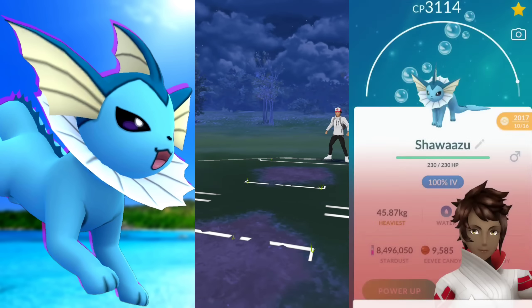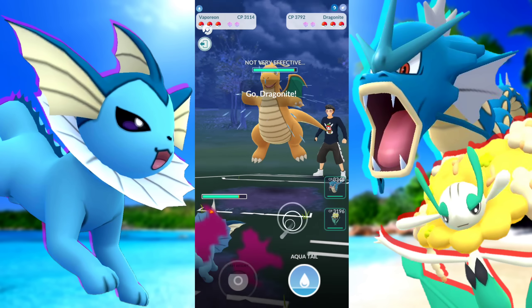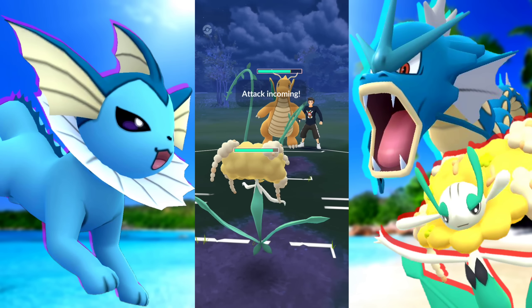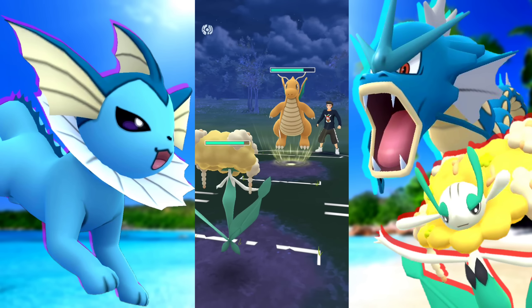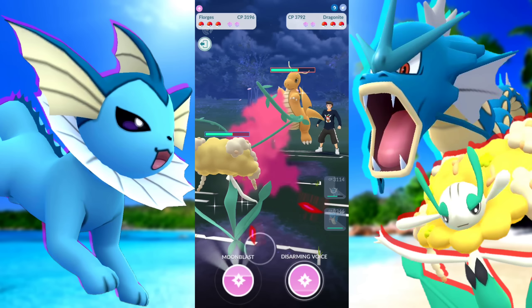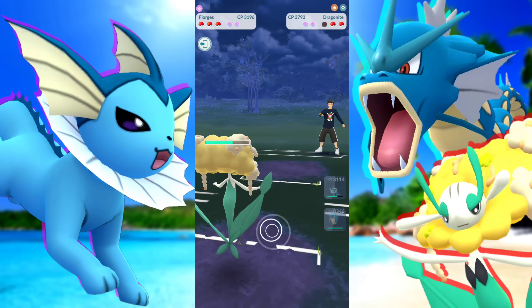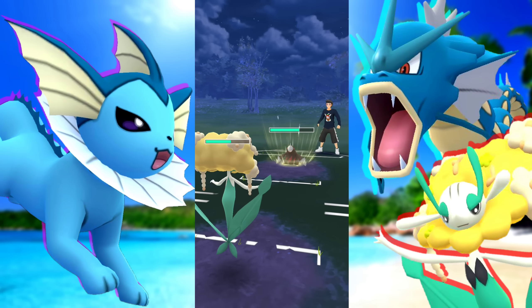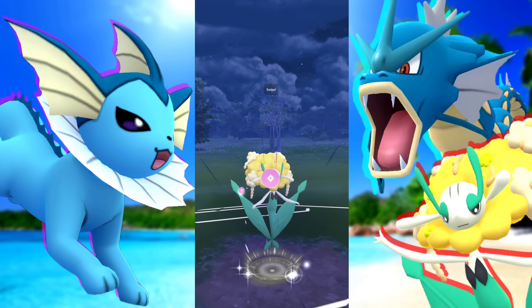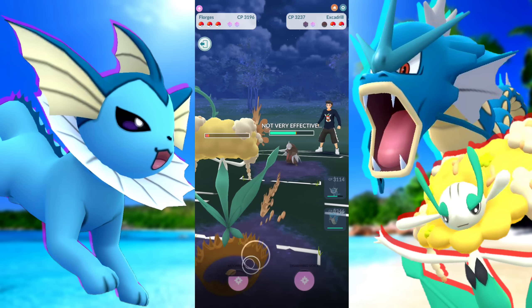Next battle — what are we going to be met with? Excadrill. They're going to swap after building up energy into a Dragonite. So we're going to build up a little bit of extra energy ourselves and then go ahead and wall them with the Florges, which is just amazing. Gyarados can also go up against the Dragonite but obviously this is a better matchup. So we build up all the way to almost 100 energy, take out the Dragonite, and we're ready to go. Excadrill has energy but can't take us out in one shot, and our Moonblast is still doing a lot of damage. So they really can't just farm us down. We get the first Moonblast off and they shield it up.